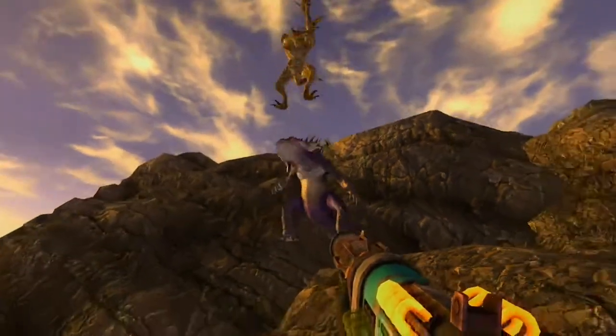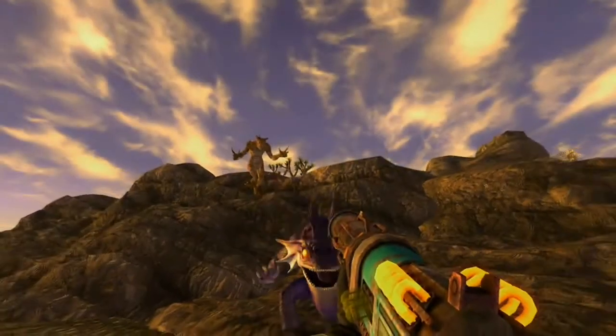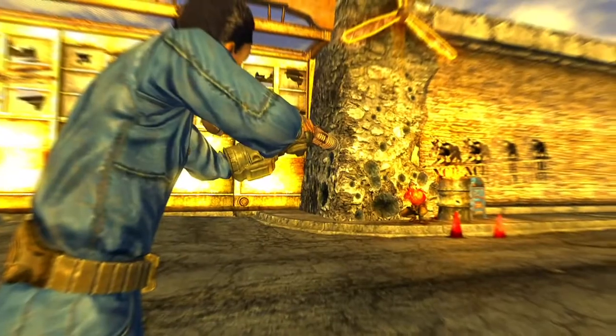We wanted to make sure that energy weapons had a very distinct feeling from guns — something mechanically different so that the player had a different type of experience while using them. So we introduced the Recharger Rifle. You don't have to carry ammo for it; it recharges automatically. But it doesn't recharge as fast as you can shoot it, so you have to pace out how you fire it.